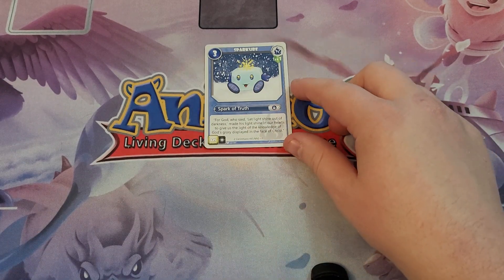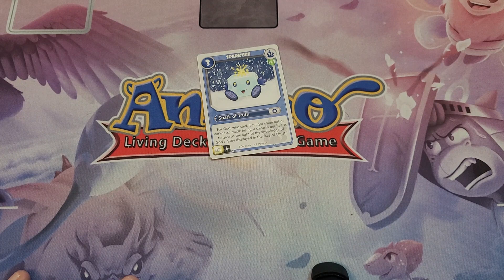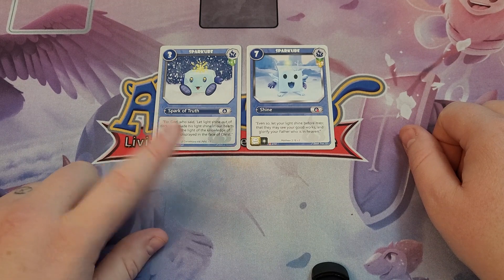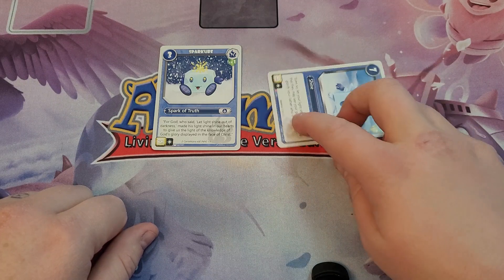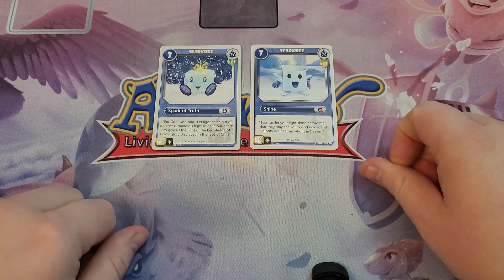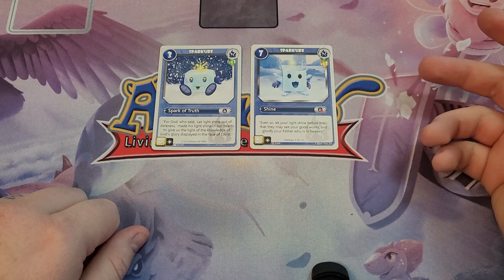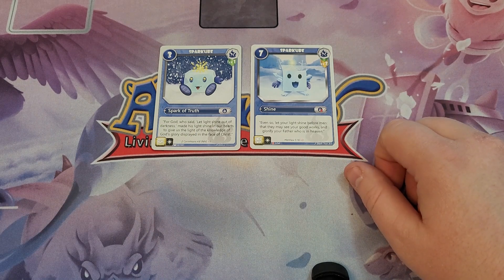Next up, we have Spark Cube Level 1 from Cross Trainers. This Spark Cube is a 1 for 3, or becomes a 5 Fellowship bonus, and it can grow into Spark Cube Level 2. I prefer this one because of the Hope Fellowship bonus, and I also run this in my Hope and Faith deck. This Spark Cube Level 2 is a 1 for 7 where you discard that power card, but it could be a 1 for 10, which is really good. I actually built a deck that's basically a Hope and Faith Fellowship deck that can get 72 points in a single turn. But it's a very specific strategy and not as consistent as, say, using Armourino. It uses two of these Spark Cubes to help get to that 72.